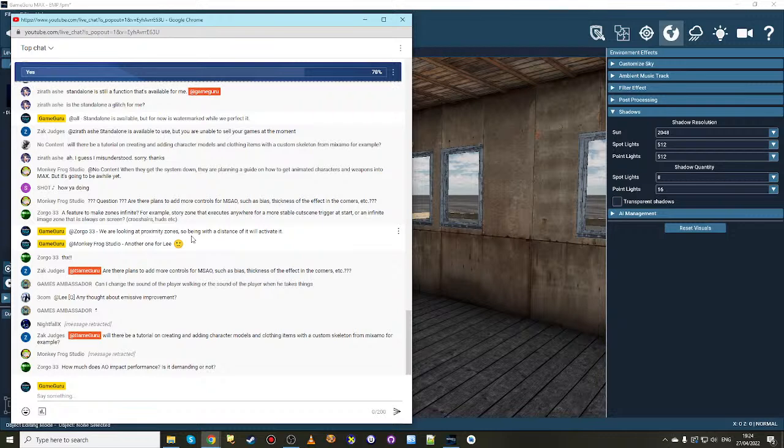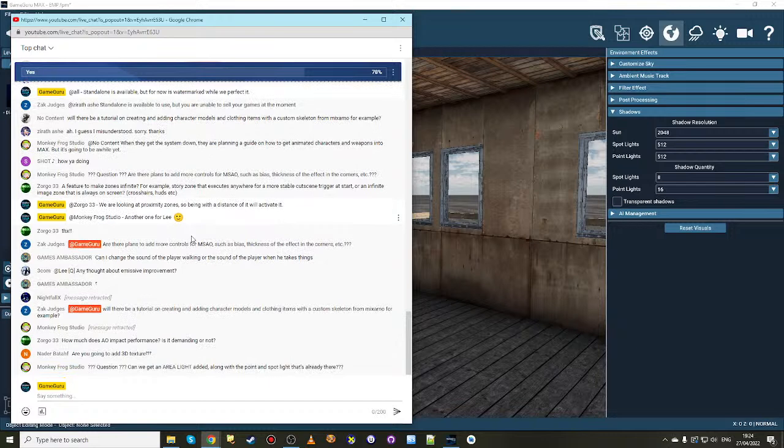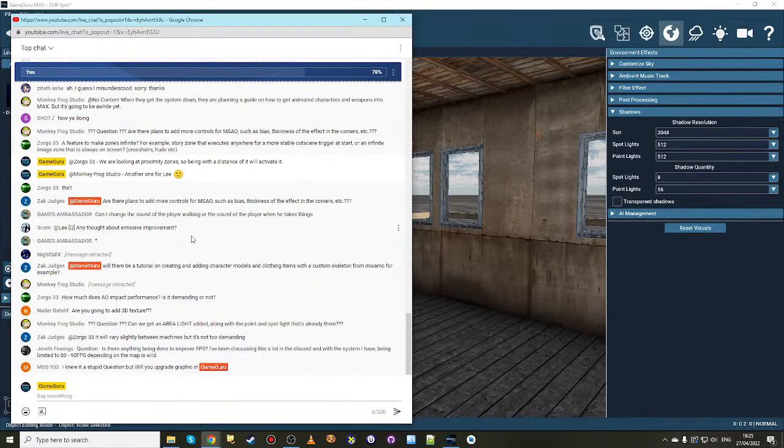Here's one from earlier: are there plans to add more controls for MSAO such as bias or thickness of the effects in the corners? The Wicked graphics engine does expose additional settings, but I've been assured by Paul, our top graphics guy, that when he changed those settings to zero or a thousand not much changed, or if they did change they messed everything up. So we are at the moment bound by what the shader slash Wicked graphics engine exposes. But if there's something specific you found, like a bias setting that you find useful in the Wicked Engine, yes we can absolutely expose that - do let us know if you found it, even point to the source code, and that gets you the feature all the sooner.